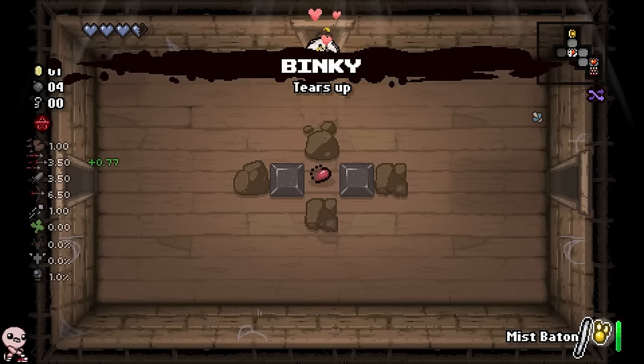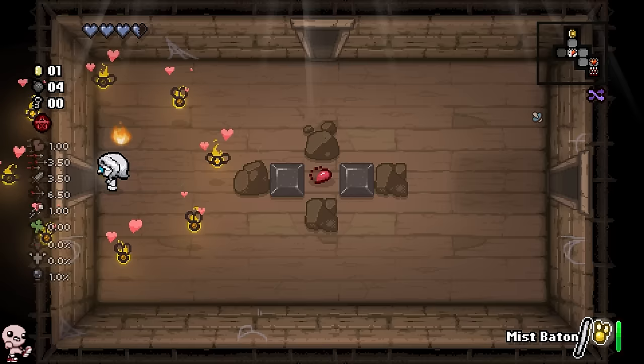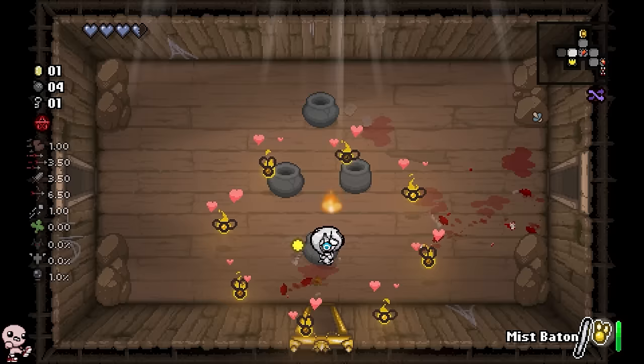Binky is huge for us, especially with the low amount of HP that we have. So shooting actually does nothing but spawns Willows, as you can see. And when you have Willows, you can just go and they'll circle around your enemies and start shooting like crazy.